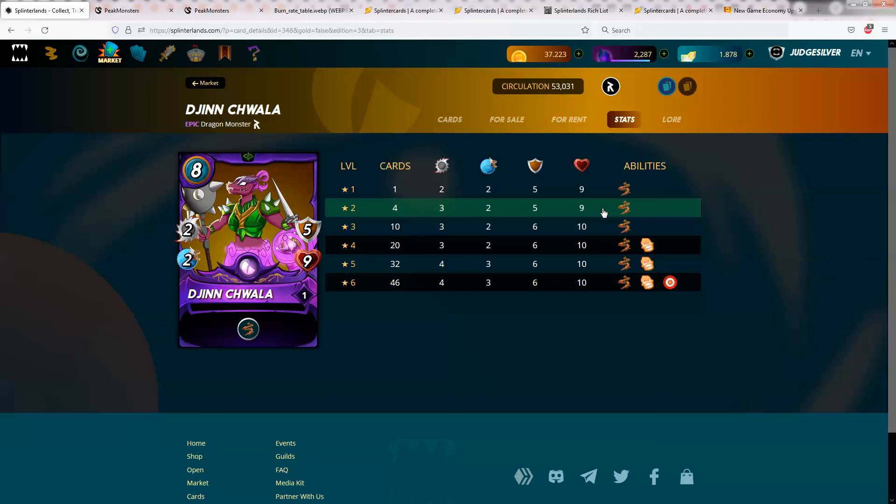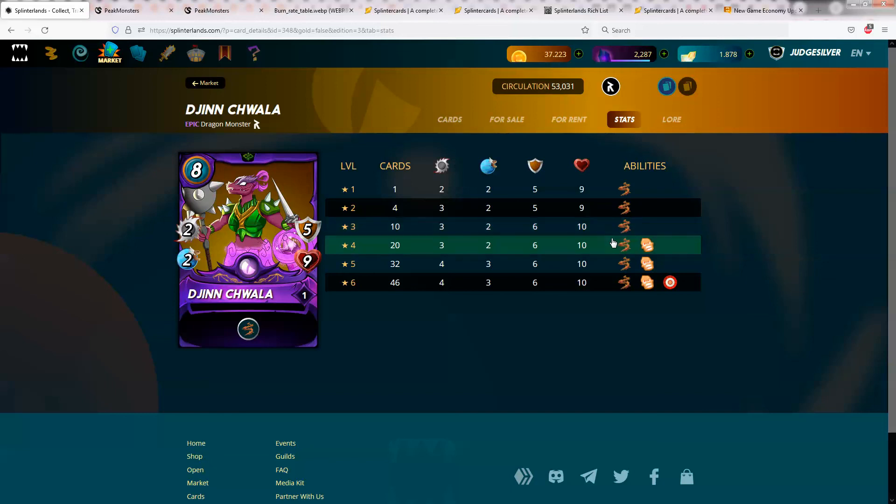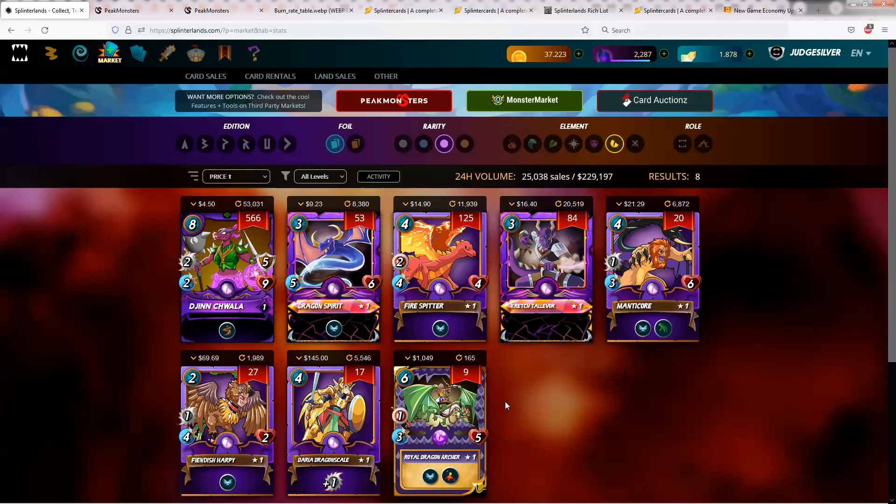For maxed-out silver, you can play a level 3 one, and that gives you an extra health and an extra armor, which are both pretty good. I think the thing about Jyn Chawala is it's a very solid tank card, and I don't think you're going to feel sad if you have access to it in your repertoire of cards you can play.